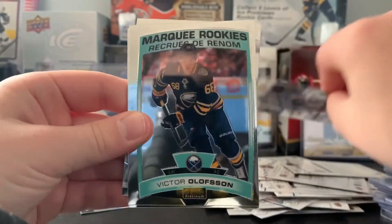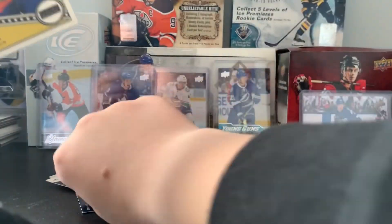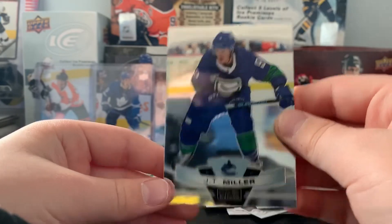Here we go: Jacob Trouba, a Marquee Rookie of Victor Olofsson, a Retro of Matt Barzal, and GT Miller.